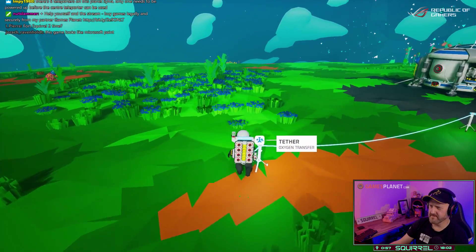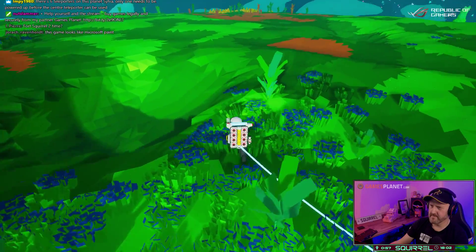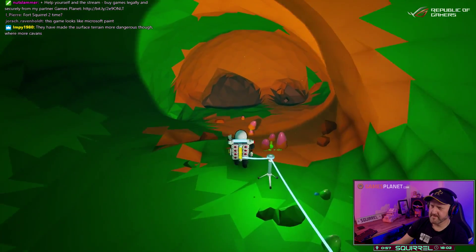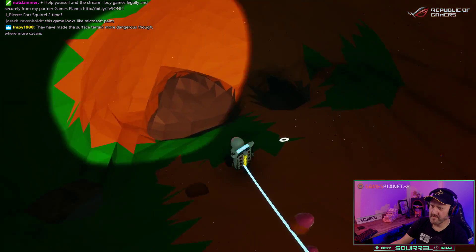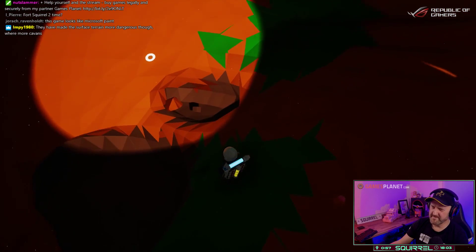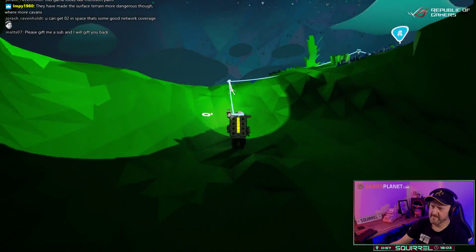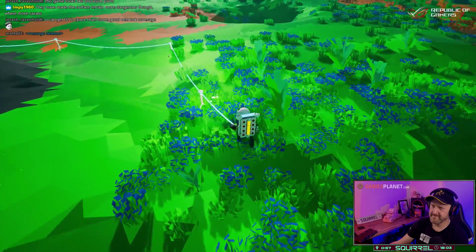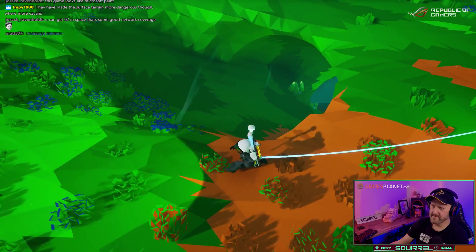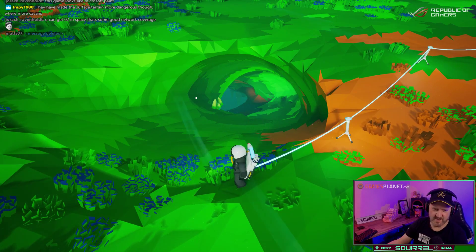There's another entrance to this cave — so there are two cave entrances here. Why is all that glittering? Let's see where this goes.